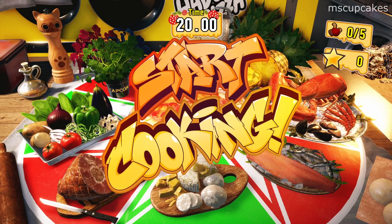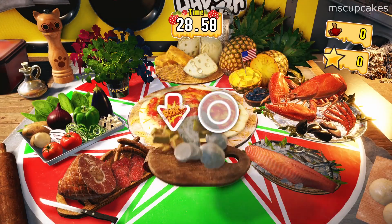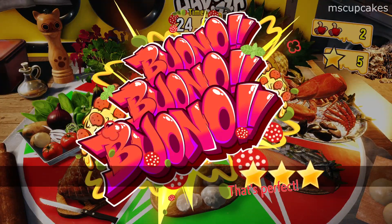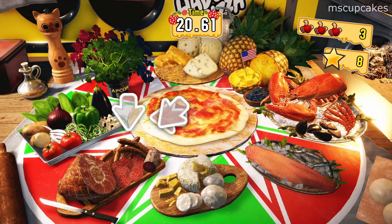My absolute favorite minigame has to be Haro Pizza. It's very simple. I like the way that they show you the motion. So you see here, it's a quarter circle forward, a quarter circle back.